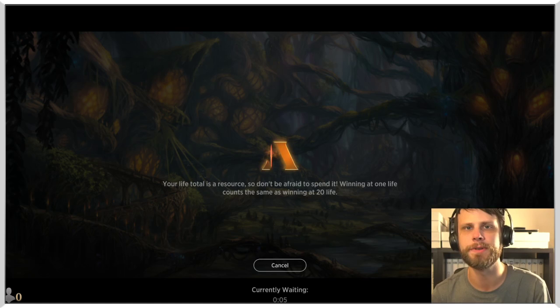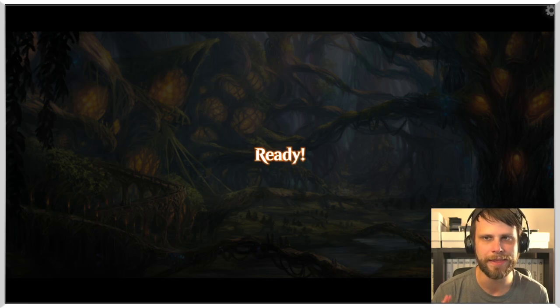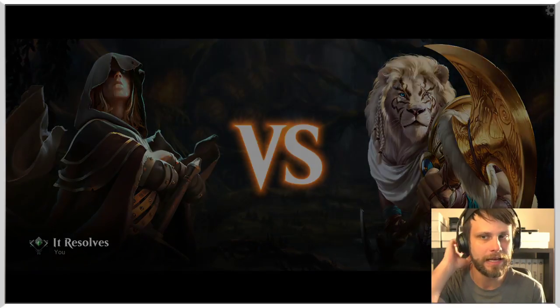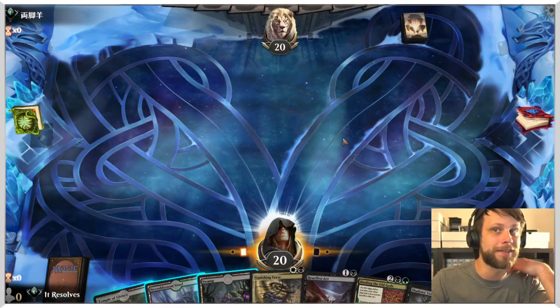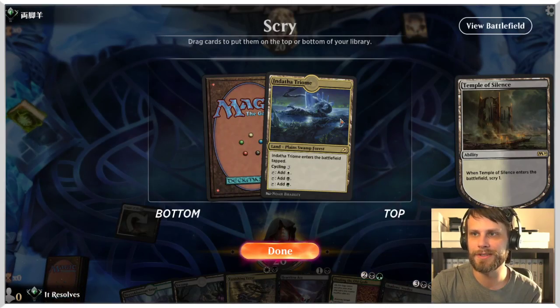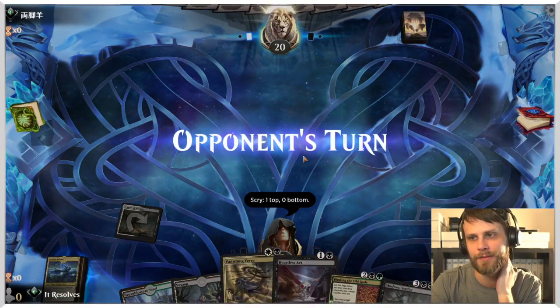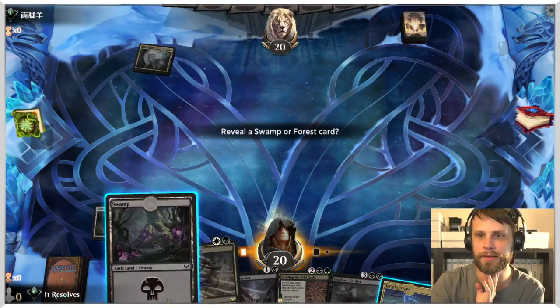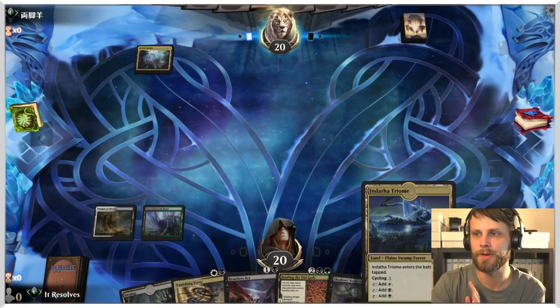I played around with the initial list which I pulled from Aether Hub - I wish I could remember who initially posted it, but we have changed it around a little bit. Adding in extra Extinction Events I think was a really good call because there are times where you just get outpaced. This is a removal-heavy deck no doubt about it - we have answers upon answers. I'm going to lead on the Temple here, which gives us a little utility. I think I actually keep the land - we've got plenty of removal. Turn two we get to leave up Vanishing Verse or Heartless Act.